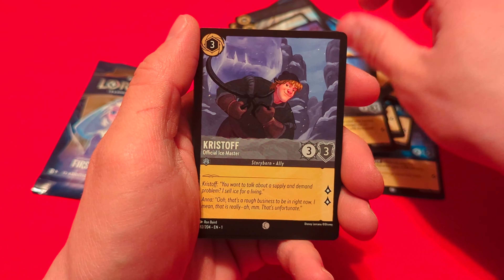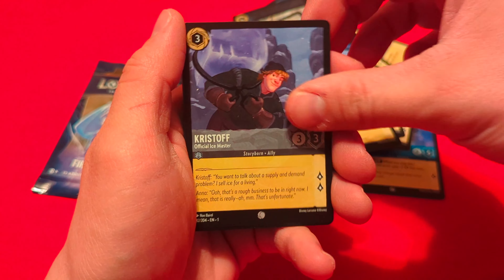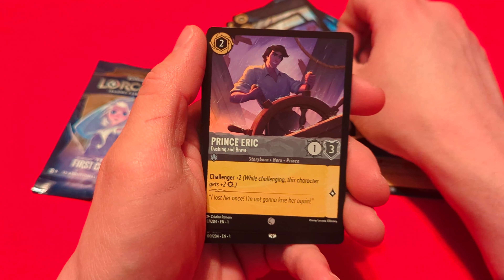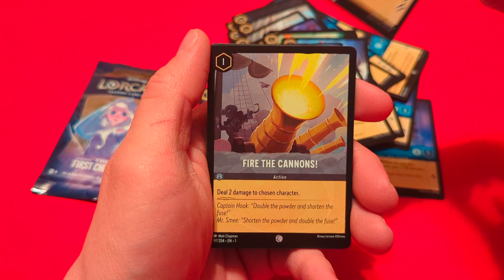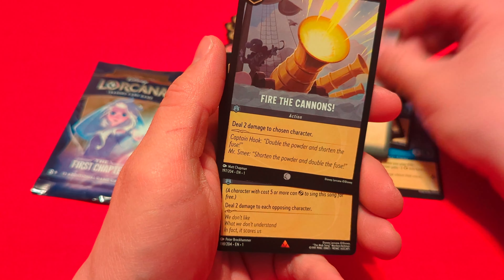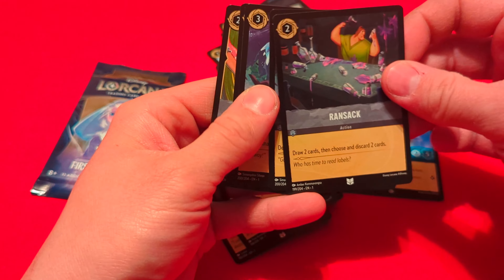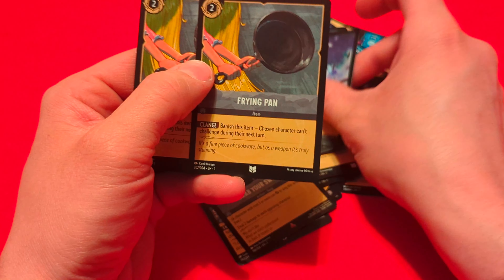Nice, Christoph Official Ice Master. Nice, Maui Demigod. Prince Eric — he's in the sea. Simba Rightful Heir. Fire the Cannons. Grab Your Sword. Ransack. Looks like we're getting to the end here — we've got Smash times two.